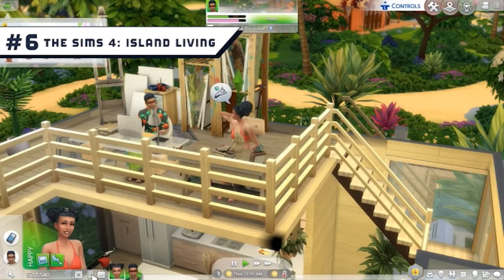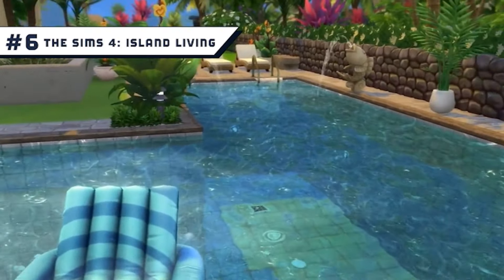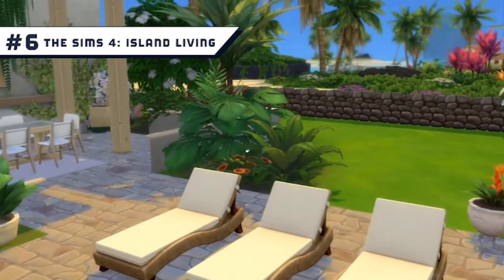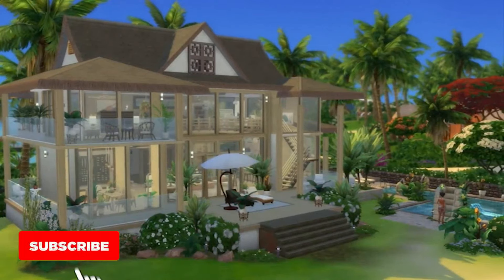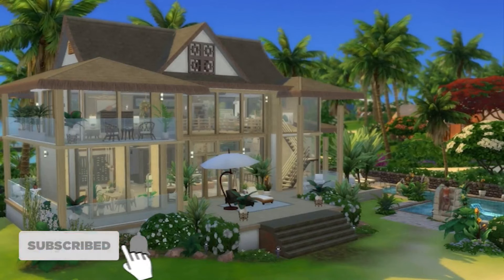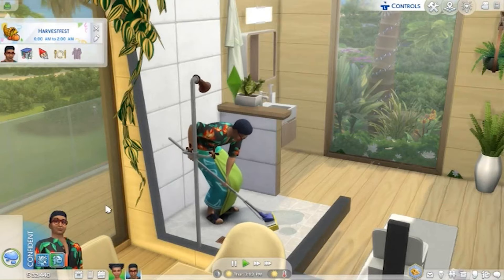Number 6: The Sims 4 Island Living. While suburban life can often be dominated by the micromanagement of your Sims, the island world presents a more relaxing and carefree vibe that encourages you to soak in your surroundings. From the beaches and waterfalls to the residence traditions and festivals, the only thing missing is how the mermaid life state fails to make much of a lasting impact.